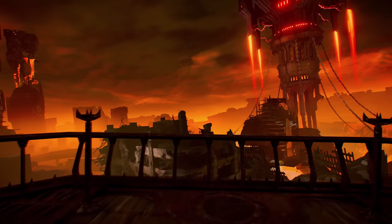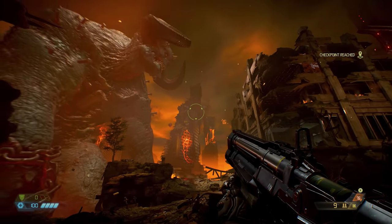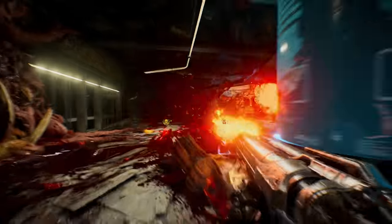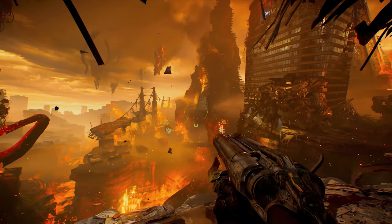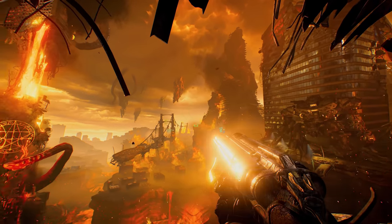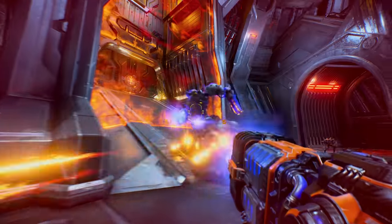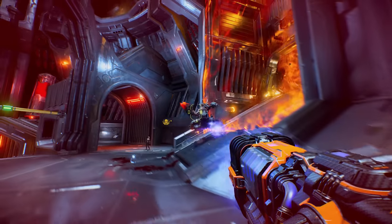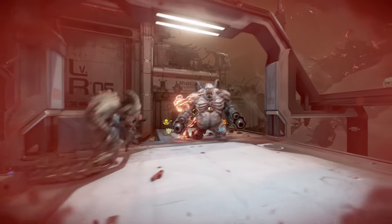Doom Eternal takes all of these things on board and works to build atop them in a way that refines the core ideas of the 2016 game whilst also introducing new mechanics. It's a game that pushes its core direction and identity in a marked direction — a relentless onslaught of chaos, a heavy metal album cover made hell-fried flesh. Subtlety is not one of Doom Eternal's strong suits; it's all cranked up and revels in its ridiculousness. But in amongst it all is a game that strives to have players refine their skills in ways that will make you feel like a badass, but also bring you crashing back down to earth when it feels all too overwhelming.